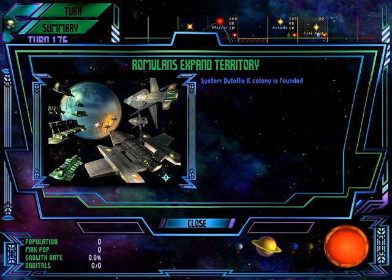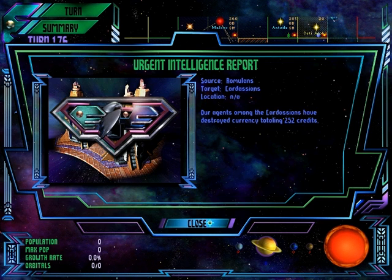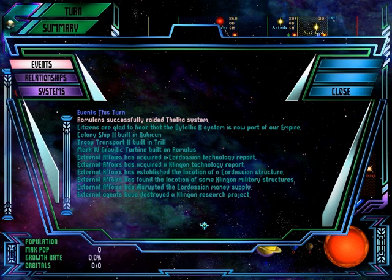I wonder if, like, thousands of years in the future, they'll do archaeology and find there were people here before us that weren't Romulans — and we'll be like, 'Lies! That's against the state.' Four of nine structures destroyed, 27 million people killed, LTCH slowly worn down. We destroyed 252 Cardassian credits. External agents replaced the dilithium in a Klingon propulsion experiment with quartz lookalikes — it self-destructed and 63 terraquads of research data were lost by the Klingons.